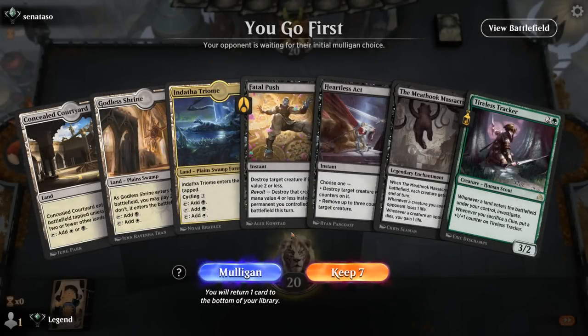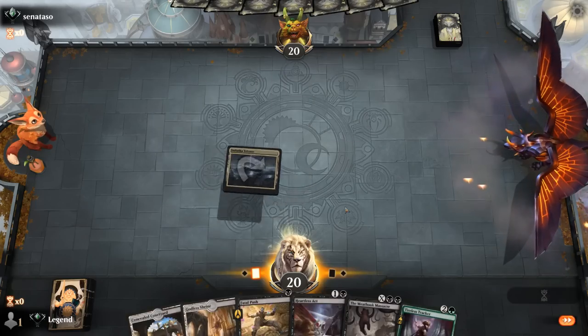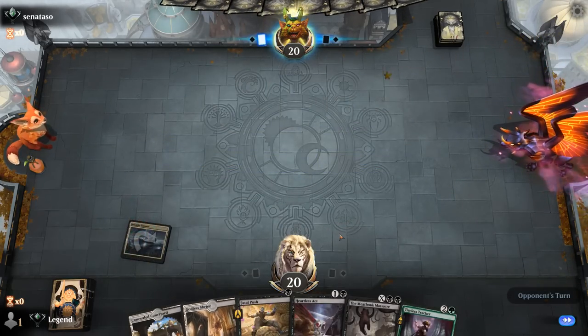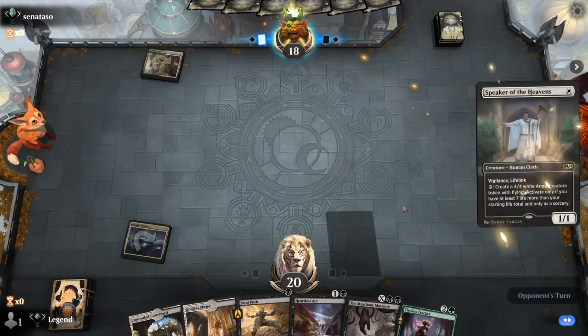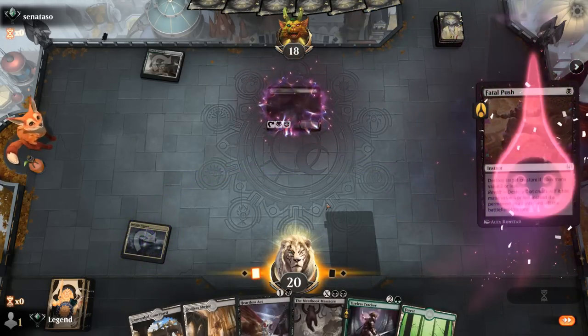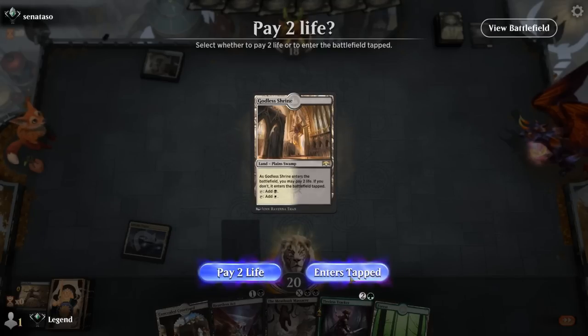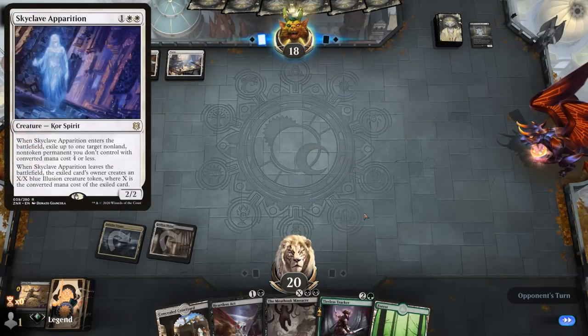We're on the play with an acceptable hand — plenty of spot removal, even a sweeper and a Tracker to hopefully take over the late game. We play the Triome, then a tapped shrine, and play our Courtyard before it expires. Looks like we're up against an Angels deck. There are situations where Heartless Act doesn't get rid of an Angel with a +1/+1 counter, but I still prefer keeping Heartless Act to maybe kill a 3-drop that Fatal Push can struggle with. Tracker might stick around since we don't expect much removal.